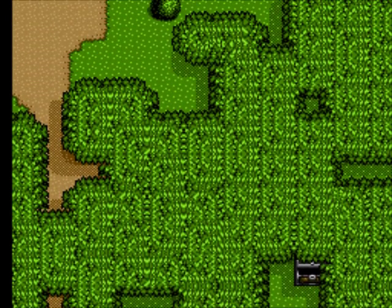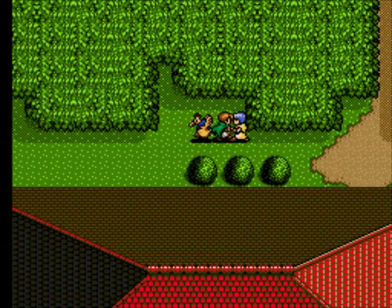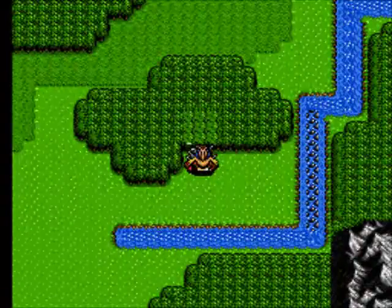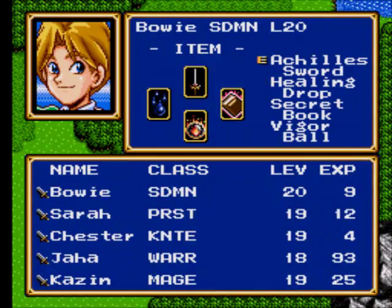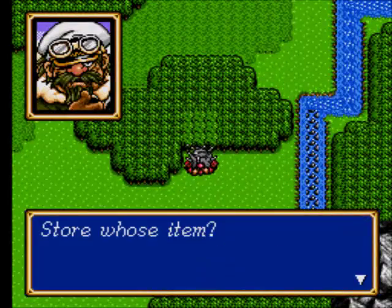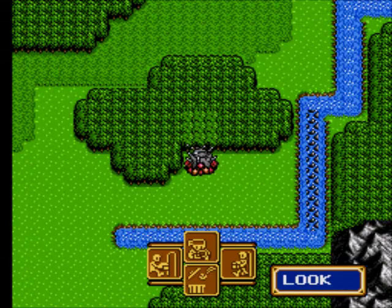And there we have fully explored the Elven village — in this version of the game, anyway. Let's put stuff in the depot: Secret Book, Vigor Ball, and Mithril. How much Mithril do we have? One, two, three, four... eight... we have nine Mithril. Not bad at all.